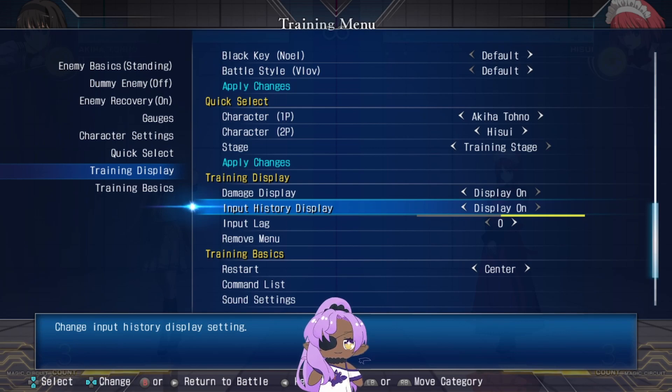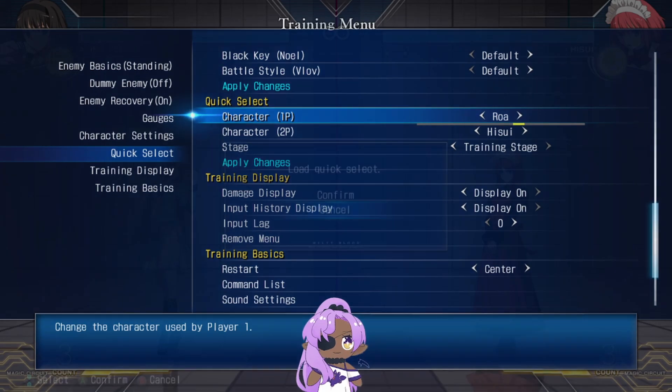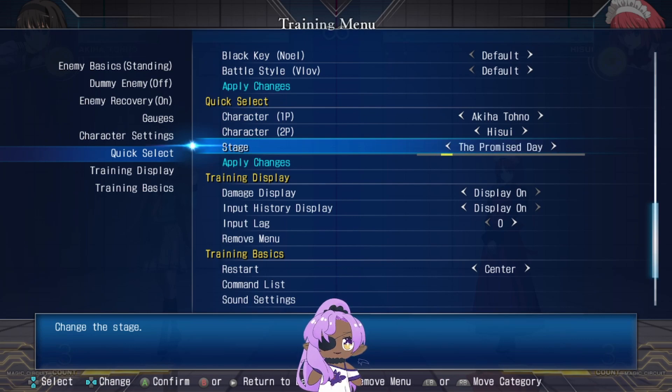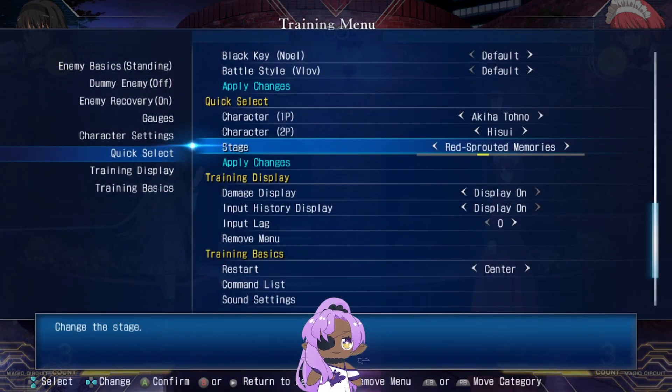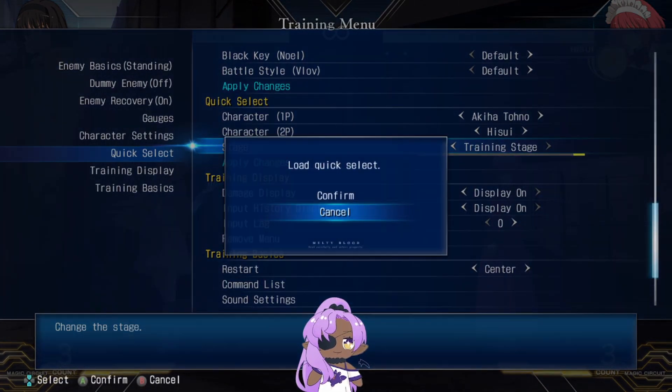Also remember in training mode you have quick select for characters — you just immediately switch to one of these characters, hit the A button, it'll ask you to load quick select, and it'll immediately go to that character. Same thing with stage quick select. Look how fast that happened — you can just go back and forth between stages instantly.